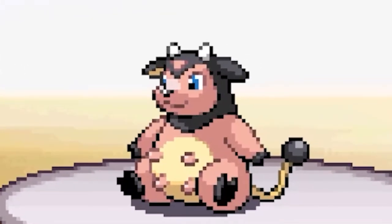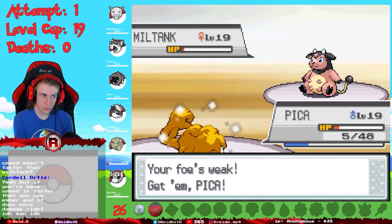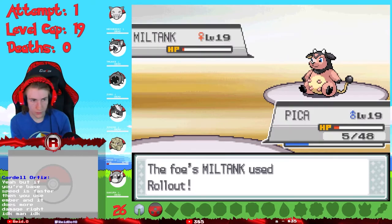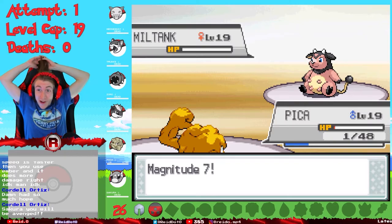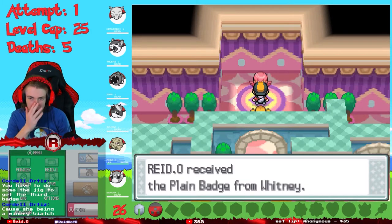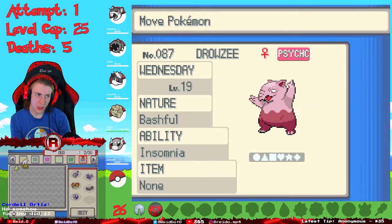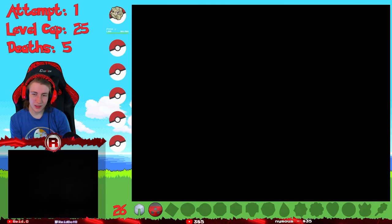I watched in agony as Miltank killed my Rattata, Zubat, Quilava, Hypno, and Dratini. I lost my first five Pokémon to a single Miltank. All that stood to stop Miltank from completing the full wipe was my shiny Geodude with five HP. With a single Geodude left I secured the third badge. Rest in peace Wednesday, Trunks, Zoro, Ichigo, and Sakura - at least I still have Pika.